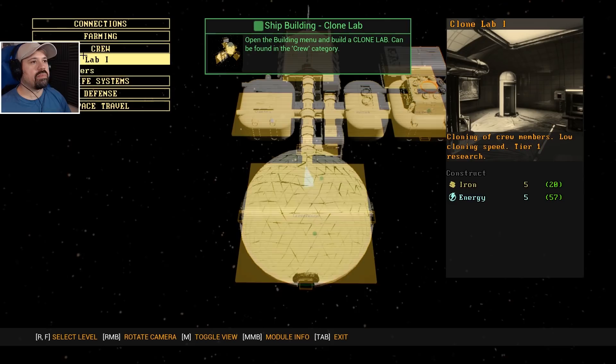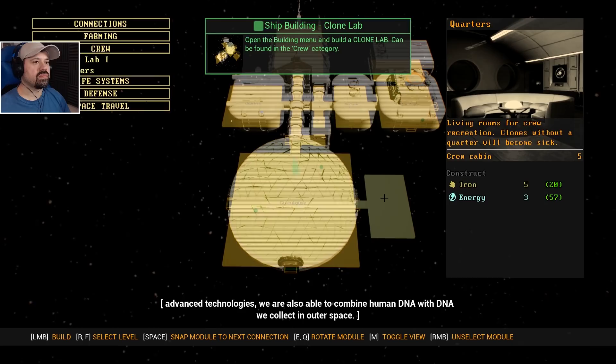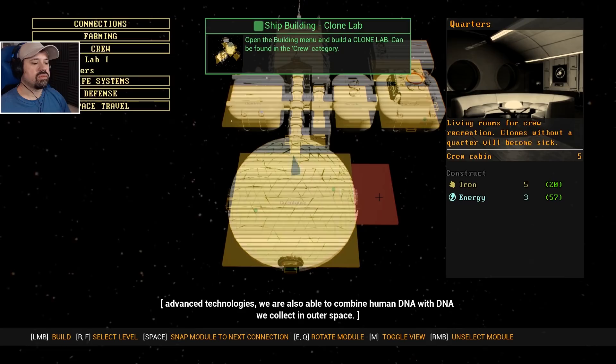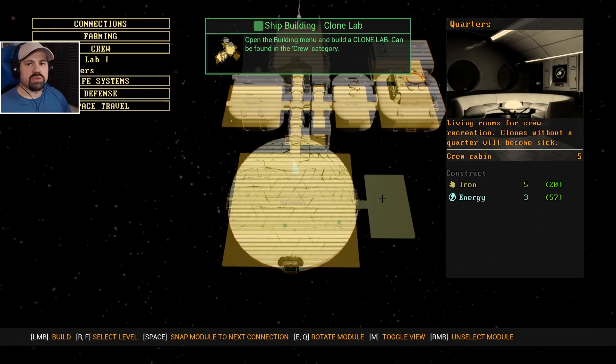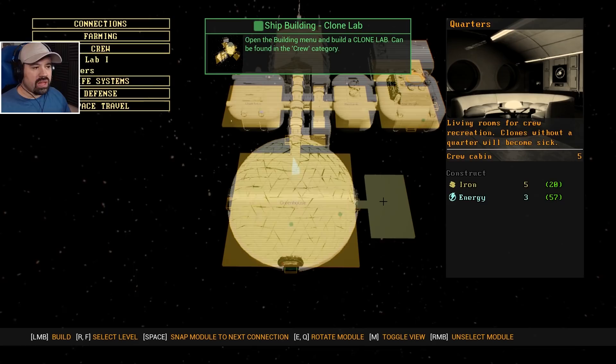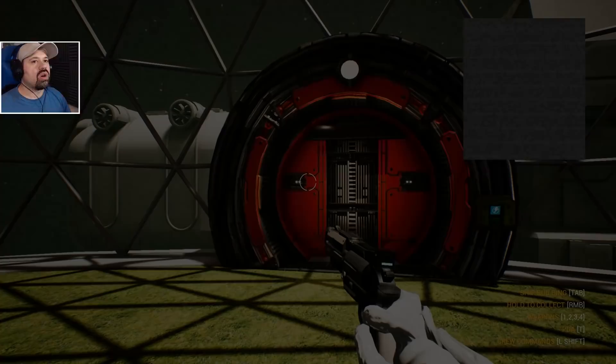New clones can be created and added to the crew thanks to superior genetics. Advanced technologies allow us to combine human DNA with DNA we collect in outer space — this gives us the amazing option to create perfectly specialized beings for the Genesis program. Was that not against the Geneva Convention or something? This seems like a good spot — I always wanted my cloning lab near the greenhouse, just in case they die we can fertilize them straight in here.